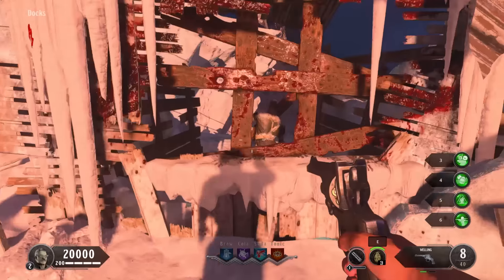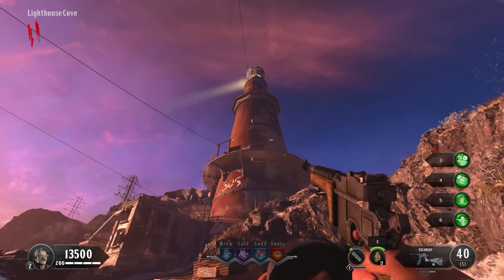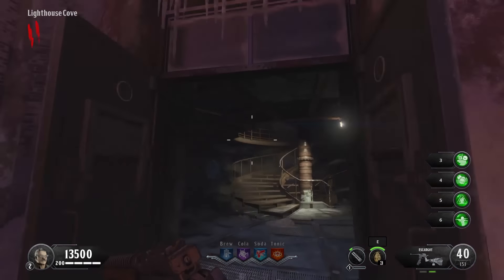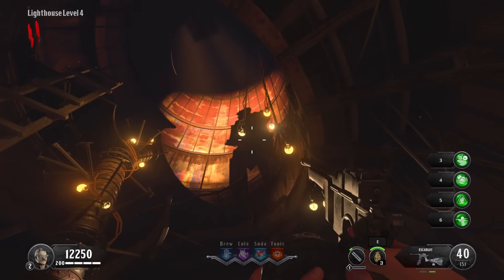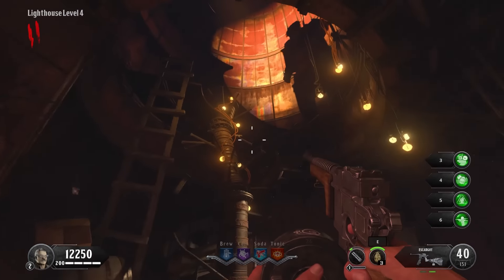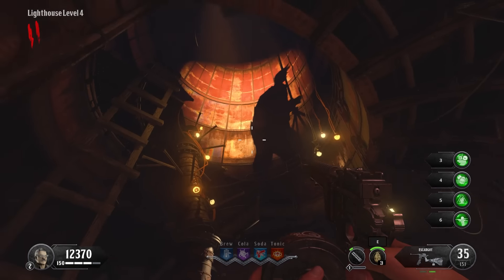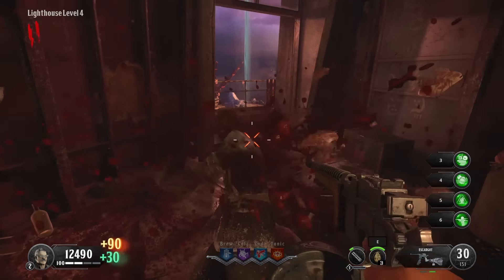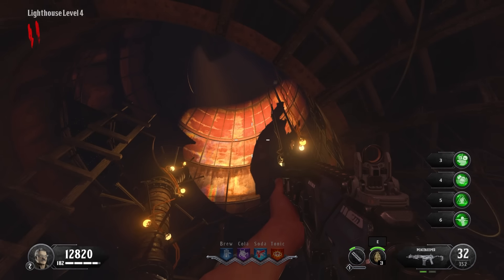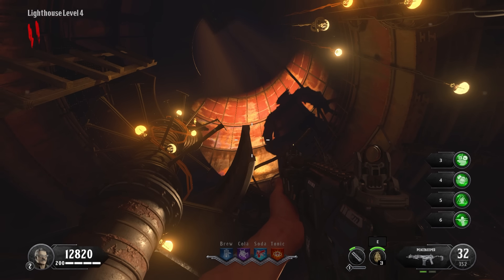Onto our final Black Ops 4 map which is none other than Tag der Toten, a callback to the classic Call of the Dead. One of the most memorable things for me on this map was seeing for the first time our good old friend Pablo Marinus. You go up to the top of that lighthouse and somebody starts talking to you - you don't know who it is at first, originally just being known as the Hermit. But over time we figure out that this is actually Pablo Marinus, one of the original experiments that we thought was long forgotten. It turns out whilst others thought he had died, he actually survived and has been stuck here ever since. I think that is awesome and a good way to end Black Ops 4.